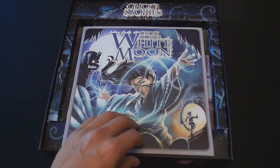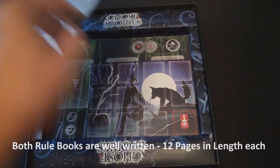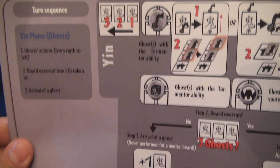Then we have the White Moon rulebook inside as well. Again, full color front to back. Very easy to understand the rules — no problems at all — and a nice chart with the additional rules set on the back of this one, giving you the turn sequence.